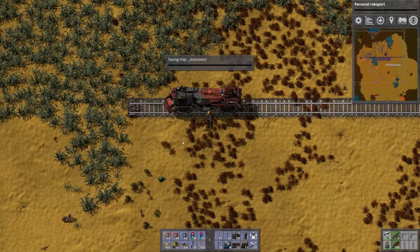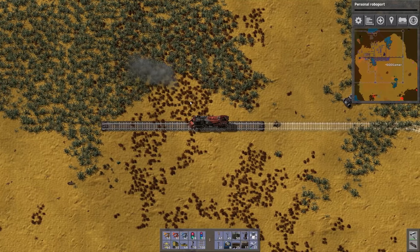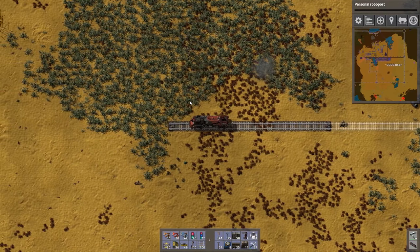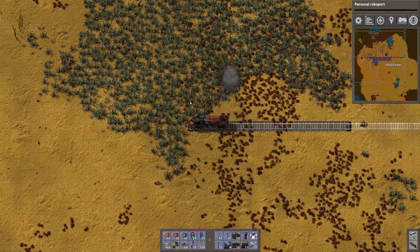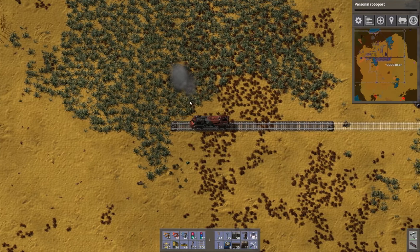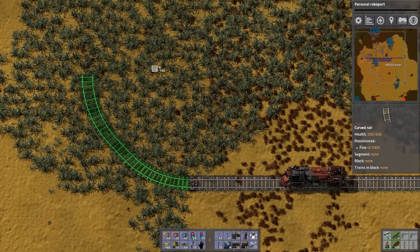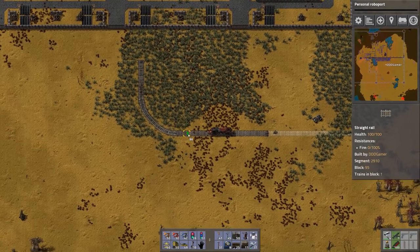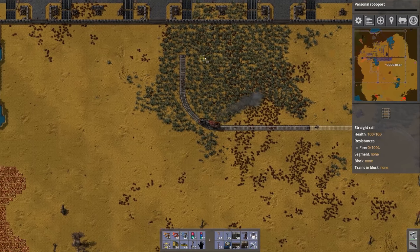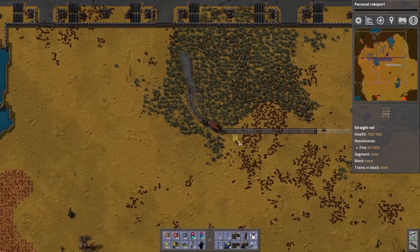Once you place fuel in, you can get in the train by pressing Enter. You can drive the train by pressing W to go forward or S to go backward. If I place the track this way and press W, it goes up. I can go up and down — easy as that.